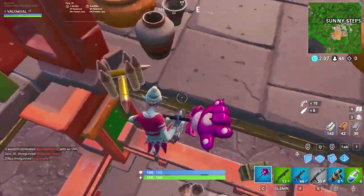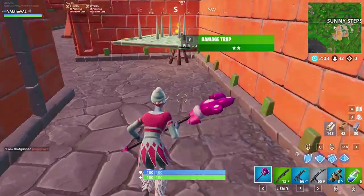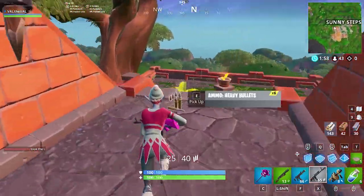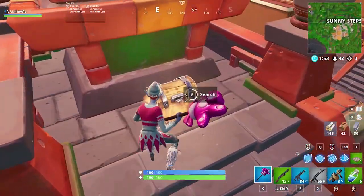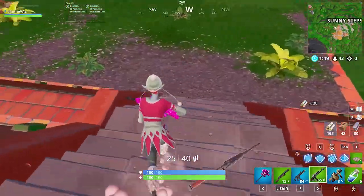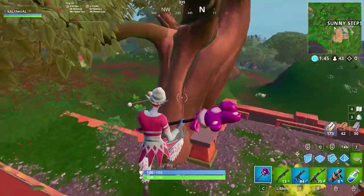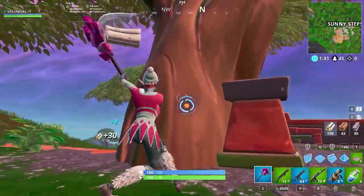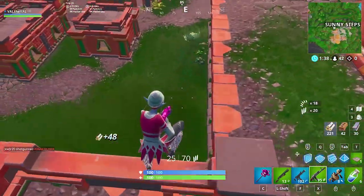I really like when they add stuff like they did today with the gliders, because it's part of an existing set — they're growing on all the sets that are already in the game. Don't get me wrong, I like when they come up with an entirely brand new set, but it is nice to add onto the skins we already have. There are a lot of sets that only have skins and no gliders or pickaxes, so hopefully they'll eventually add one of each item to every set.